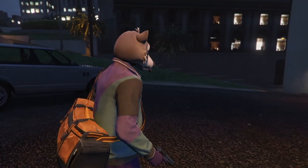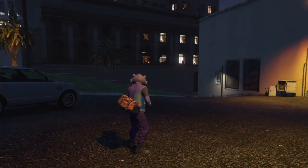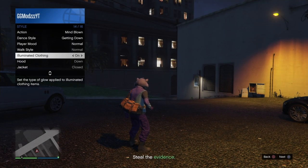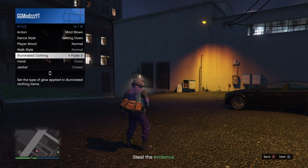Wait until you load into the mission — you're going to see a cutscene. Once you can move around, bring up your interaction menu, go to style, go down to illuminate your clothing, and hold right on the d-pad for about 25 to 30 seconds.